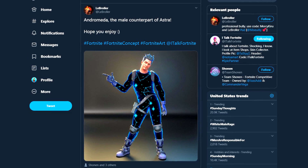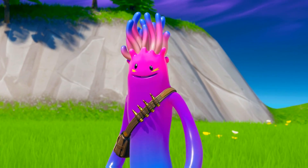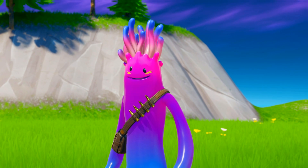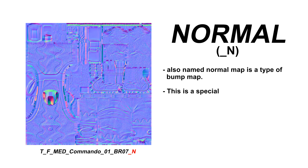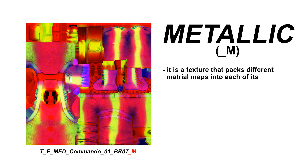Next up we have this concept by Brawler - basically just the male counterpart to the female Astro skin. He's the one that kind of gave me the inspiration to do this. This might be a little complicated to understand if you don't have any experience with Fortnite textures, so I'll try to explain some basics. Every Fortnite skin has a material - the material defines the optical properties of an object, its color, and whether it is dull or shiny. This material gets affected by four different textures. Most Fortnite skins have four different textures.